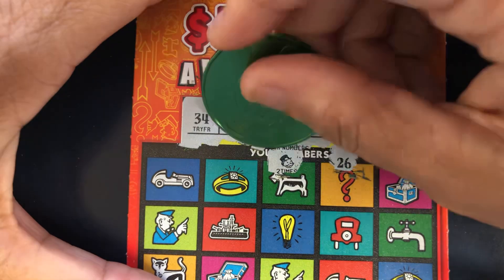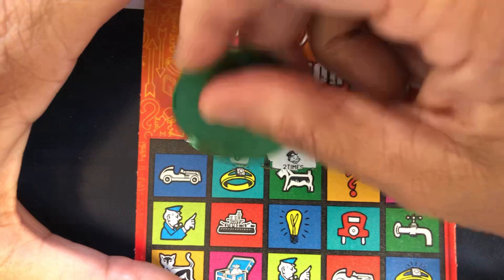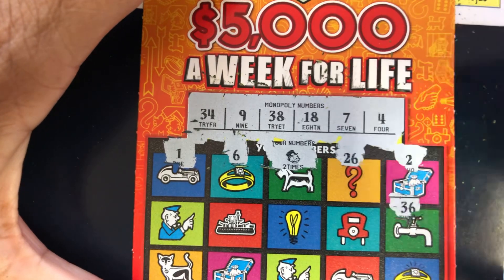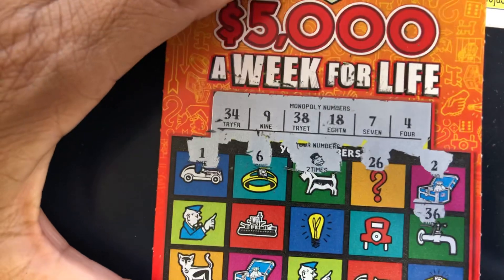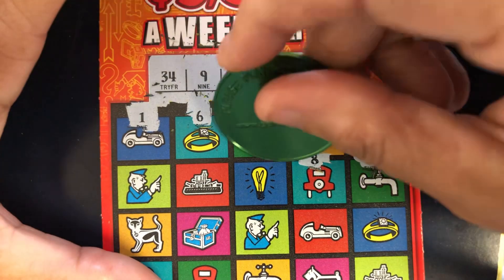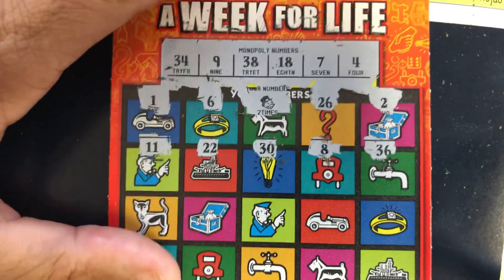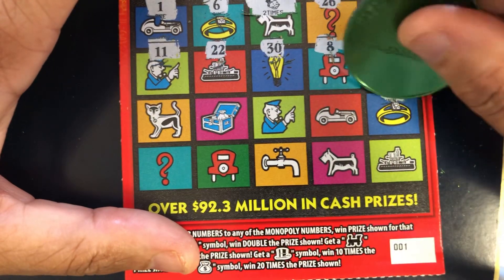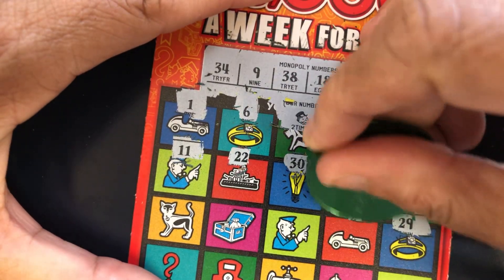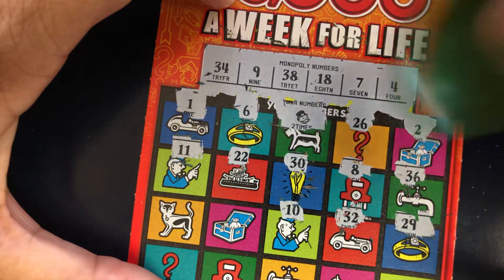We got a head! Ticket number zero, one, or two — got to get those tickets. Okay, we got a head. Let's see if we can get another symbol. We got a six — no six. We got a one — no one. Come on, symbol. 36 — do we have a 36? No 36. Eight. Sandwich. 30 — no 30. 22 — no 22. 11 — no 11. Come on, symbol. 29 — no. 32 — no. 10 — one off. 24 — no. We have a 34. 25 — no.